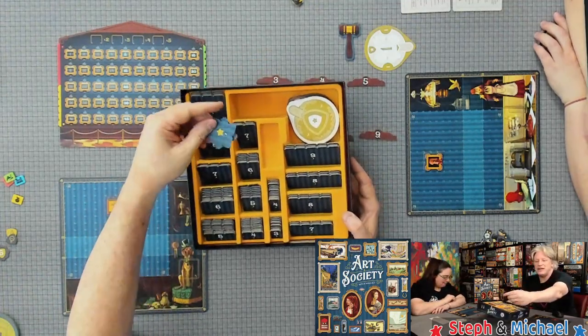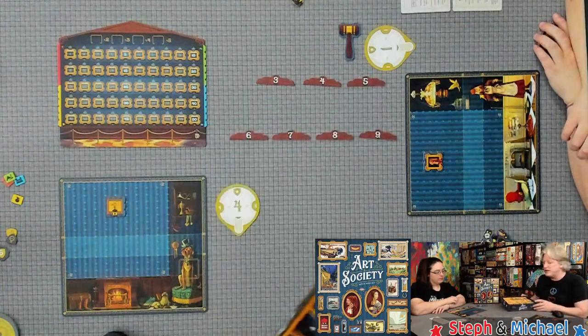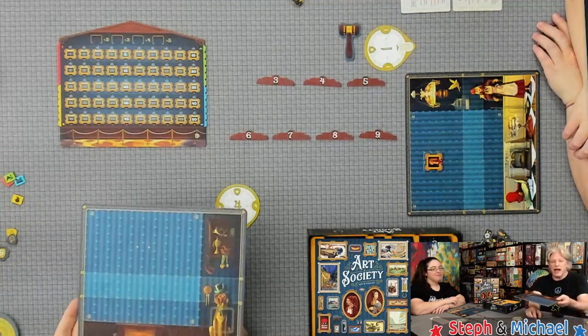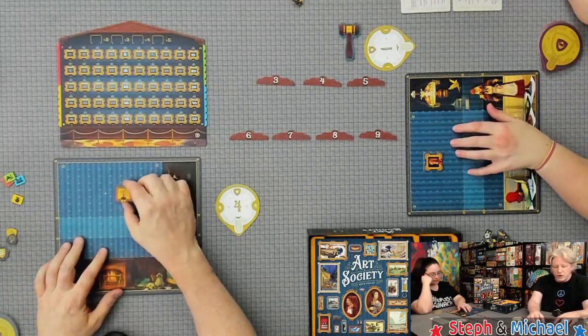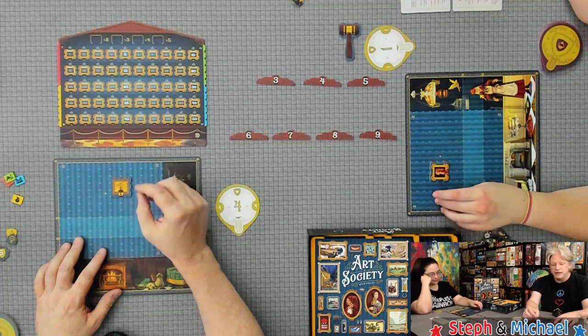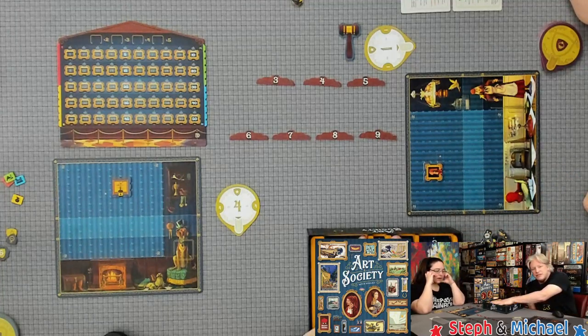There are a couple of extra tiles at the start of the game. Each of us is given one star tile — one for each of the four colors. I happen to get a yellow one, Steph has a red one. We have to place this on our board on one or both of the star spaces. This board has little textured dots — little bubbles on the playing board. You have to make sure you're putting the star tile on one or both of them anywhere you like.